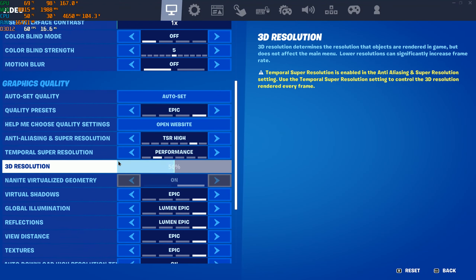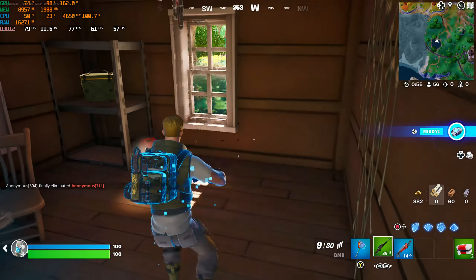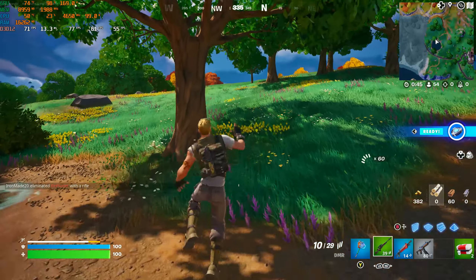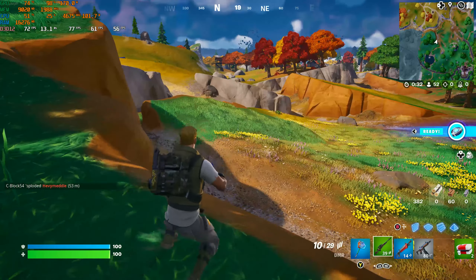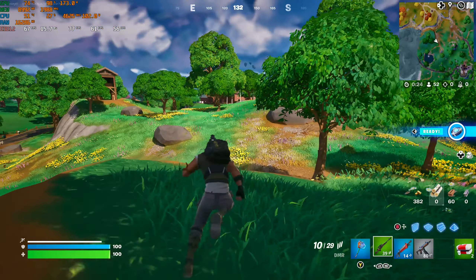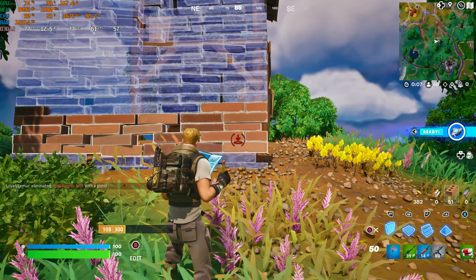Starting a new game and dropping temporal super resolution down to performance, which drops the resolution from 60% down to 50%. About five minutes into the game we're sitting around an average of 77 FPS — that's a bump of around 11 FPS, which is roughly 17-18%. That's pretty good; 77 is a smooth average FPS. It's definitely not going to be for competitive play, but it's pretty good. This wraps up the section I had to record separately to confirm the settings took hold after restarting.